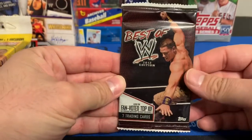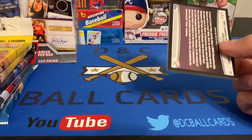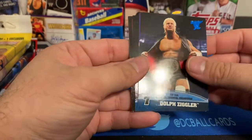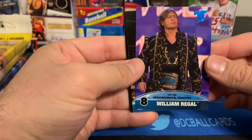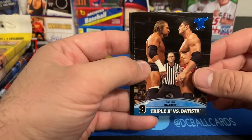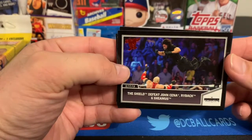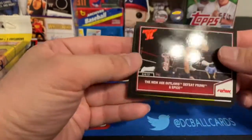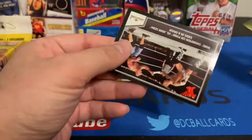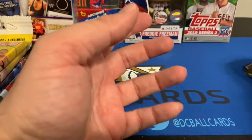Next is Best of WWE 2013 Edition. Still hard for me to call it WWE when it was the WWF when I grew up. We've got a top-10 intercontinental champions card with Dolph Ziggler, another top-10 with William Regal, Triple H versus Batista, The Shield defeat John Cena, Ryback and Sheamus, Trish Stratus, and CM Punk versus John Cena ends in a draw — never knew you could end in a draw.